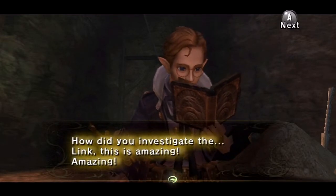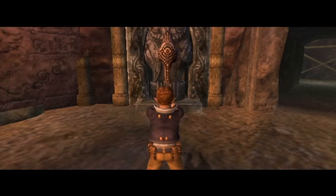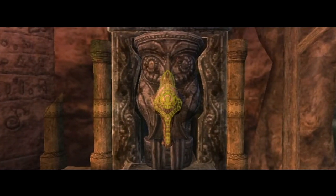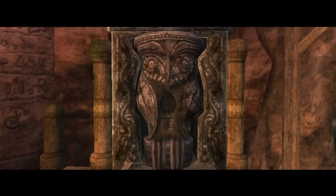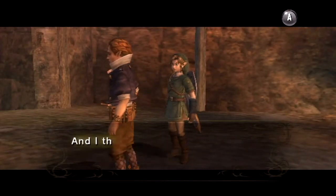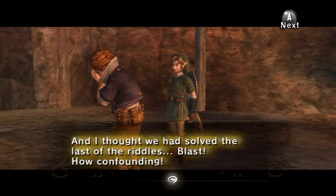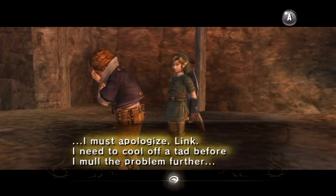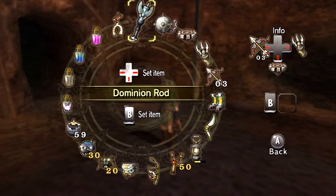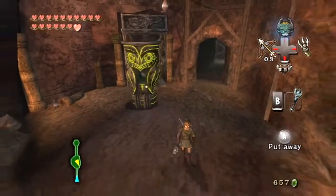How did you investigate the... Link, this is amazing! Now this must be the word we need - let's try it immediately. It is taking on the same shape as the other statues. What can this mean? I thought we had solved the last of the riddles. Blast! How confounding. Ha, blast - I can make a cannon pun out of this, because if we use the Dominion Rod, we can actually move this statue now that the thing is not blocking it.